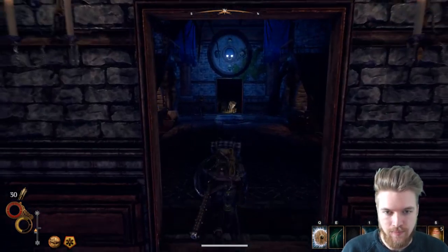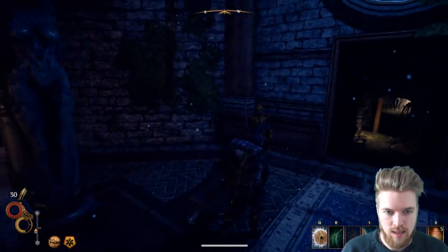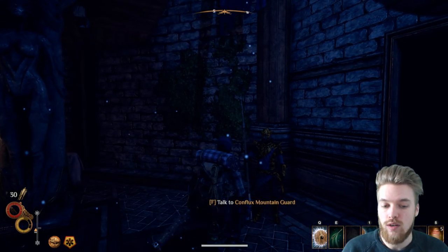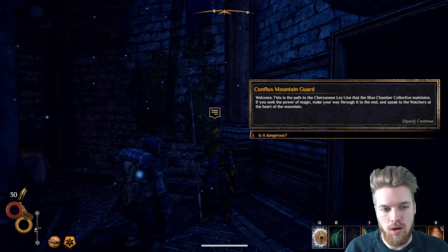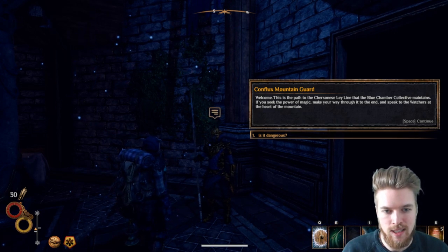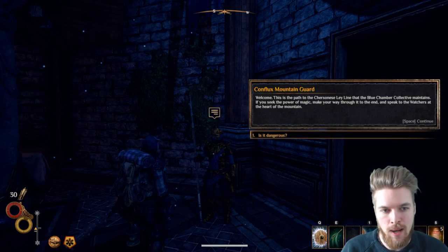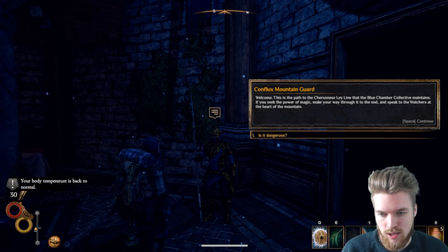So this is the Blue Chambers Conflux Path, and it's the one that you could probably quite easily just run through if you wanted to. It's probably the easier one to fight through as well. Here we are, we're inside and we can see the Conflux Mountain Guard. He says: 'Welcome. This is the path of the Cheresonance Ley Line that the Blue Chamber Collective maintains. If you seek the power of magic, make your way through to the end and speak with the watchers at the heart of the mountain.'